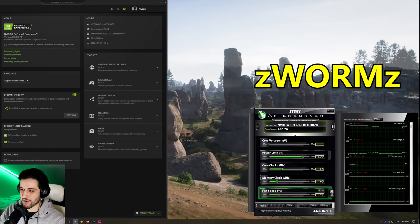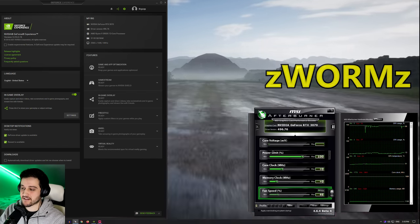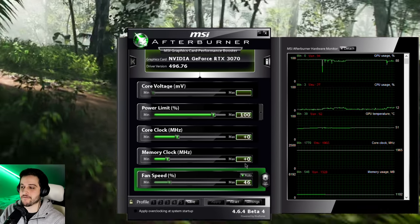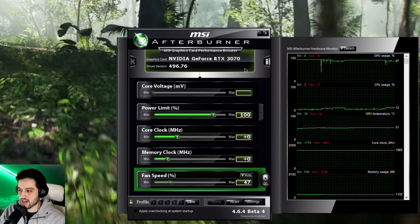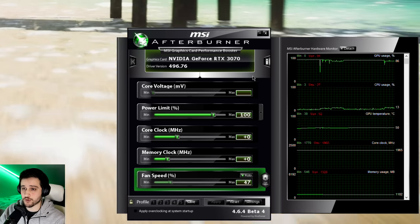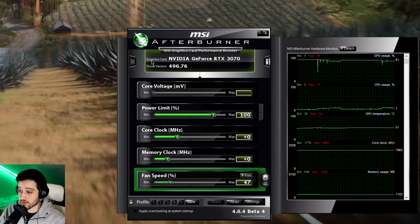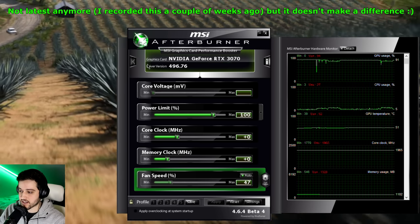Hello guys, and welcome back to another video. This one I'm gonna be testing the GeForce RTX 3070 in Forza Horizon 5. This is the EVGA XC3 Ultra Edition of the card, LHR, and we are running it using the latest Nvidia drivers 496.76.